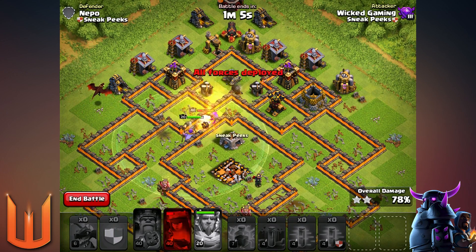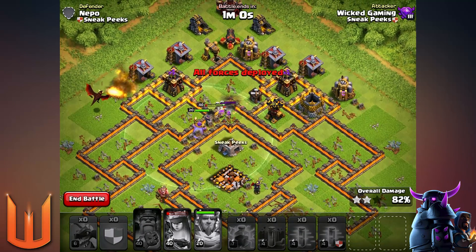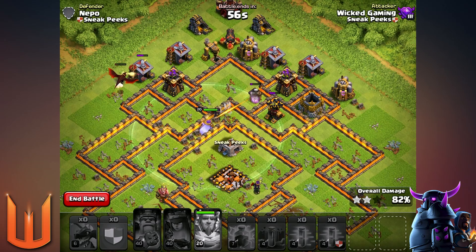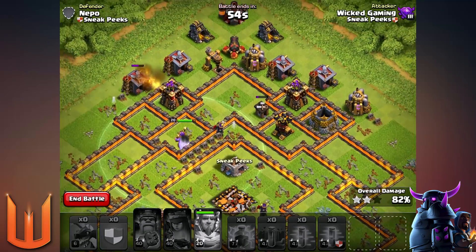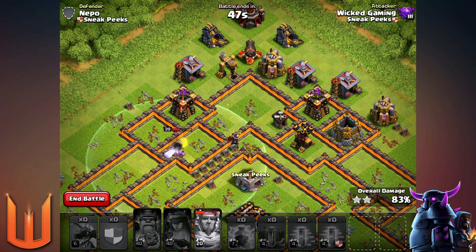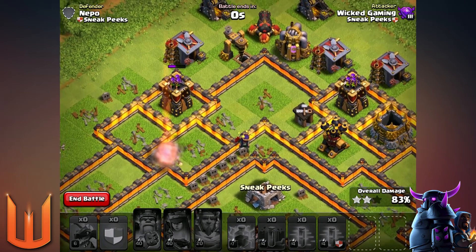The only problem is the archer tower is knocking out the Archer Queen right now. Once she's down, let's see if the Grand Warden can finish things off — there's no dragon to help him. I don't know why he's shooting that Barracks when the archer tower was closer, but here we go — a fight against the archer tower. Looks like the Grand Warden is about to lose. And there we go — we've got 83%.